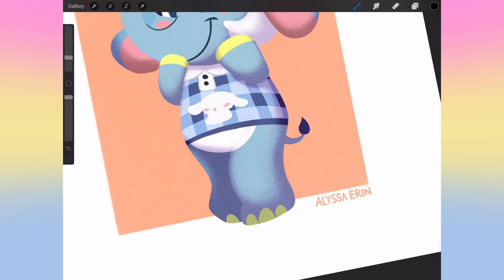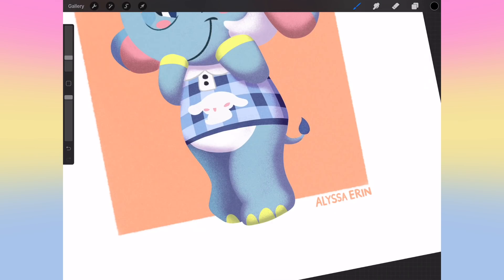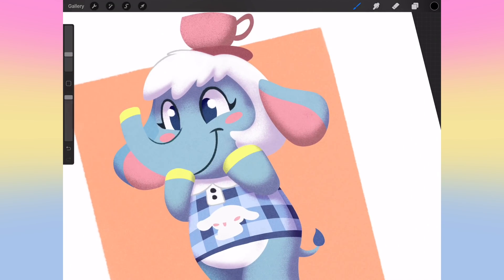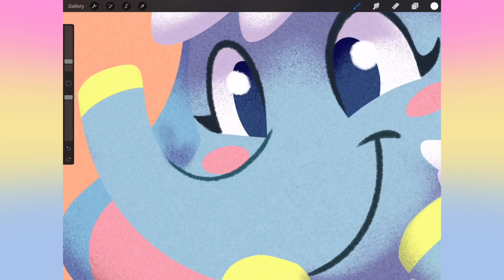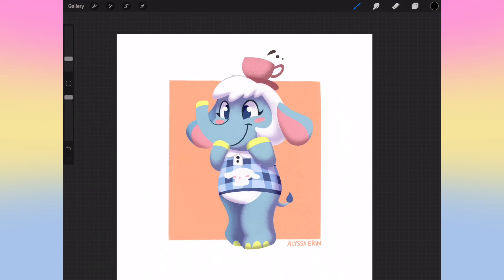I wanted to draw Chai in a style slightly different from how I drew her before. Previously I drew her fully outlined — not lineless or mostly lineless like this style. I also drew her with more realistic elephant proportions compared to other villagers. This time I'm keeping more consistent body proportions to keep her consistent with all the other villagers I've been drawing, so I wanted her to look a little bit different.